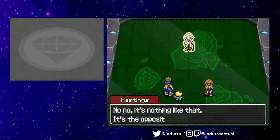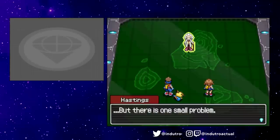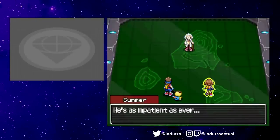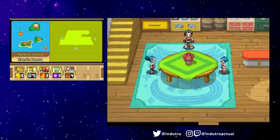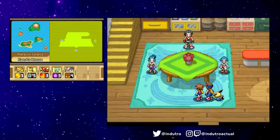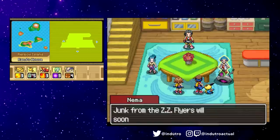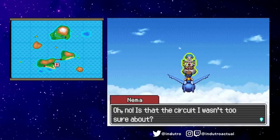Upon completion of the main story, we went back to Almia's Ranger Union HQ for three months. Professor Hastings called on us once more, sending us back to Oblivia — it seemed like Rand and his wife Liana had to present their newest findings at some conference at a different region. Without an Area Ranger, Oblivia needed our help. So as you can most likely guess, it was time for side quests. The first one I picked up was the ZZ Flyer experiment from Nima, which has got to be the worst bullet hell mission in the game.